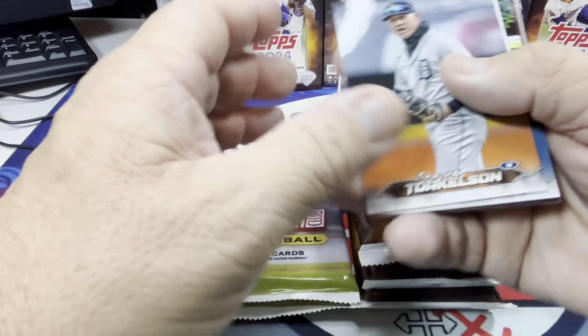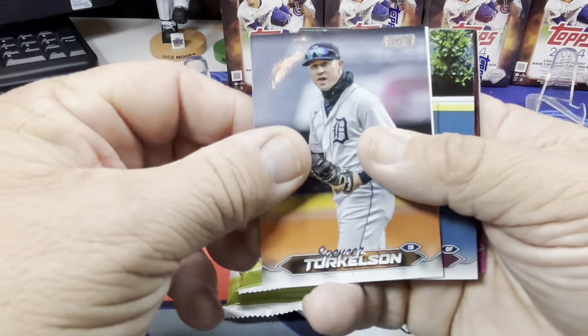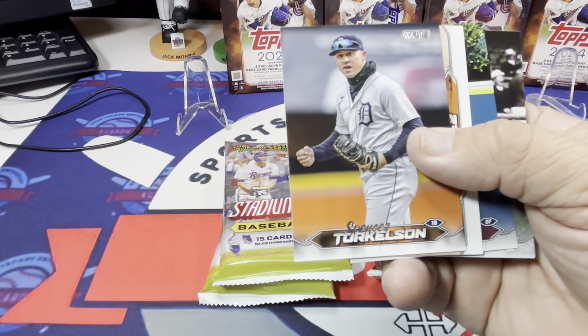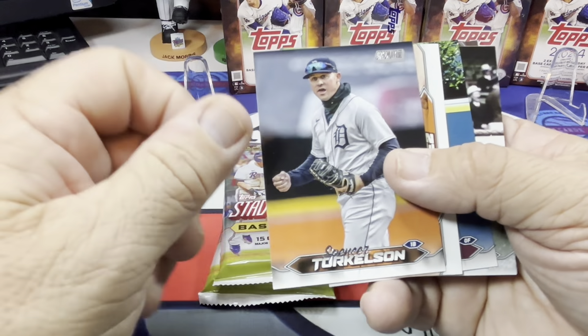I thought this would be a fun battle to do on the channel to see which fat packs are best. It was actually fairly hard to find the Stadium Club fat packs anywhere — I'm only able to find them at Walmart; I wasn't able to find any at any of the Target stores. Stadium Club is definitely a really hot product right now and it probably will cool down later this week once Chrome Update comes out on Wednesday, but Chrome Update isn't going to have any fat packs at all.